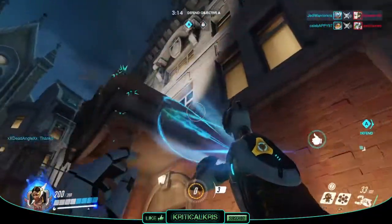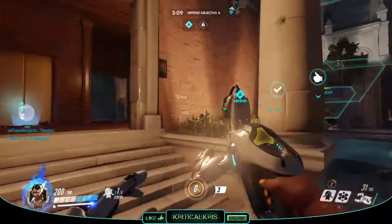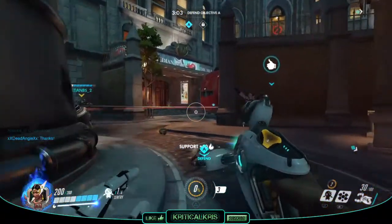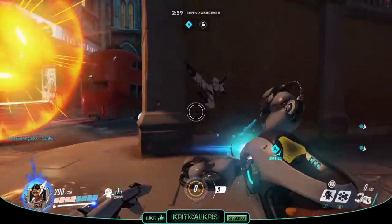Symmetra's got a difficulty rating of 2 stars, as you'll have to be smart when choosing how and when to engage enemies, when placing down sentries and teleportation devices, and remembering to keep ally shields topped up as you go about your Overwatch business. Though she's not too tricky to get the hang of, but might take a bit of adjustment honing those skills.